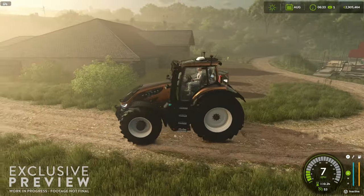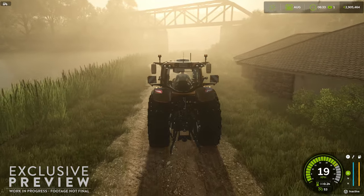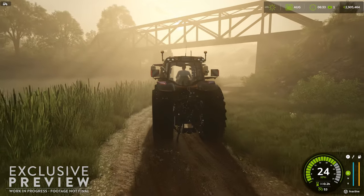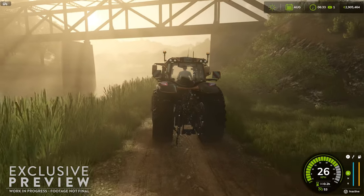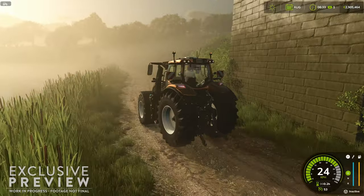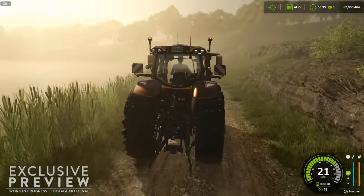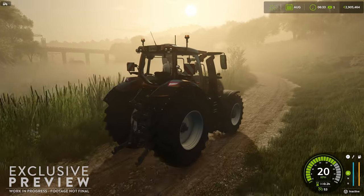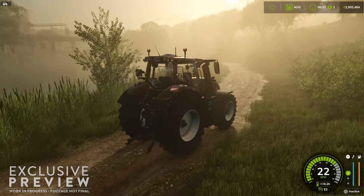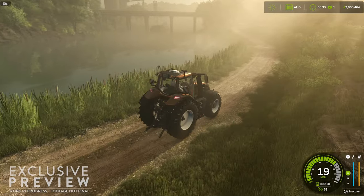Starting out we have a Vaulter driving down a dirt road next to the river. Notable here is not only the new player UI, which we've already seen before, but how the tractor is interacting with the ground as well as the ground deformation — or the lack thereof. We're seeing a fair bit of fog at 6:33 in the morning. The barges are busy making their way down the river, and we get a good sense of the density of the foliage on both far and near sides of the river, as well as the new lighting effects.